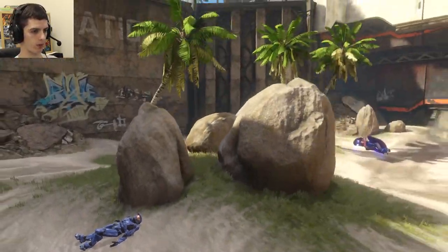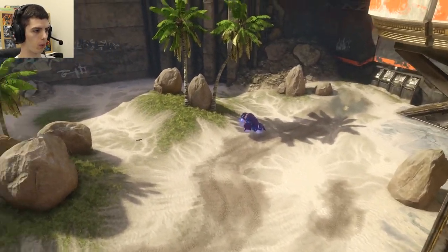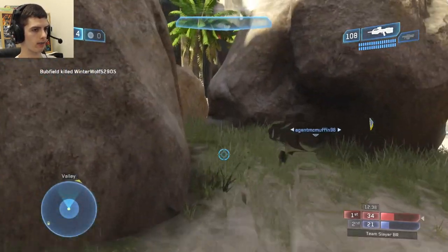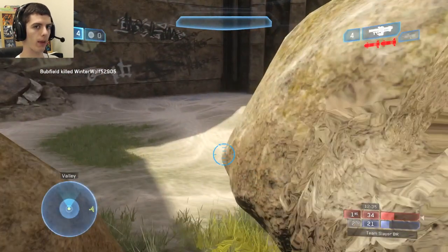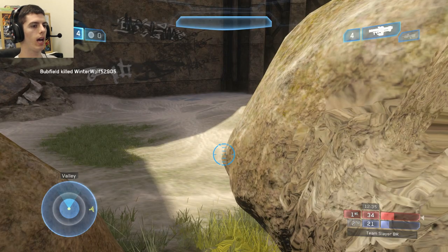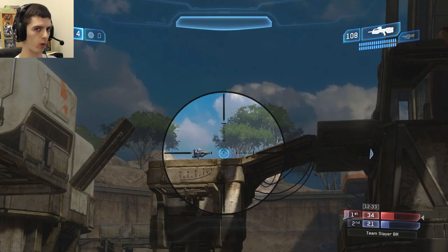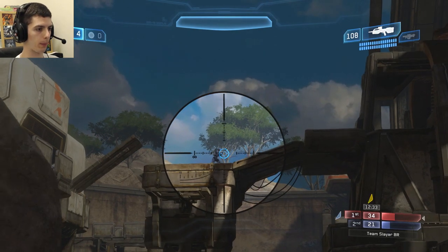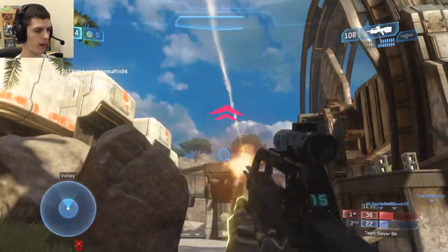You can see where shadows exist right here and how they don't exist over there — it's very important to realize that when using active camouflage. Once again, I have four rockets in reserve in the top right. I pick the camo up and I get four rockets. I believe you can hold a maximum total of six rockets — four in reserve, two in your clip. So you can have two in your clip and zero in reserve and still get four rockets from the ammo.